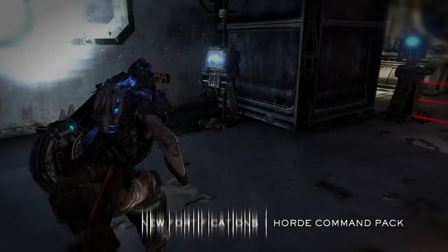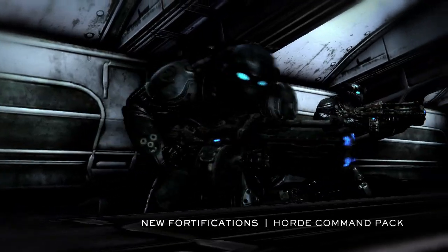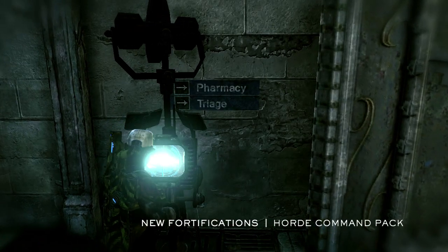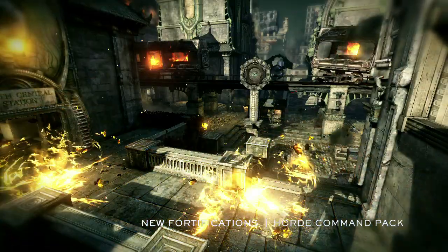We got Command Center, a brand spankin' new type of fortification that lets you holler for fire support from sniper teams, calling mortar strikes, and laying multiple hammers at dawn.